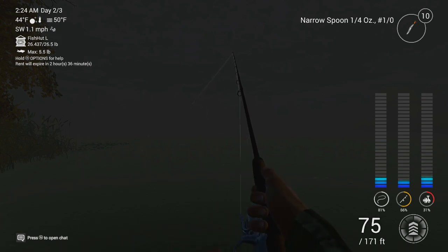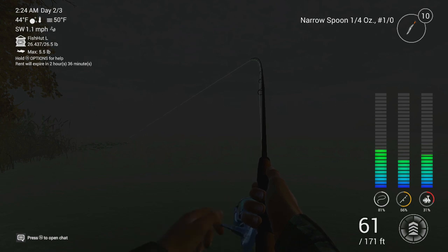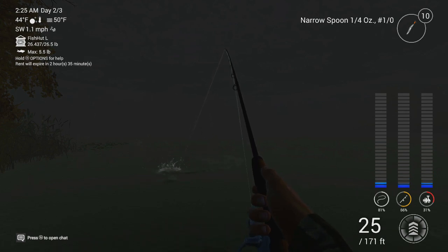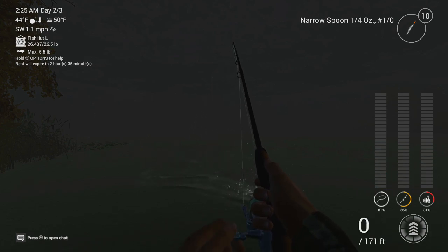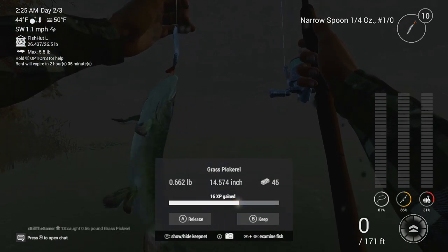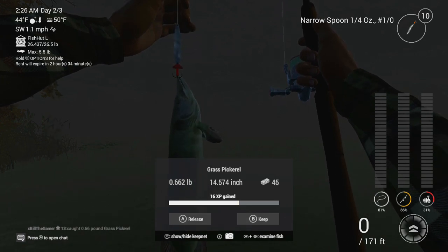This is not a walleye — or it's a baby. You can't get them young, so it's a very small common. Walleye don't jump — this is a pike. No — grass pickerel! What are you doing on my narrow spoon? I can't even take it — I'm 0.018 pounds off the max my net can carry.